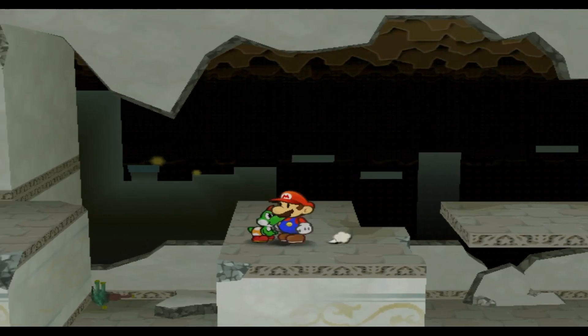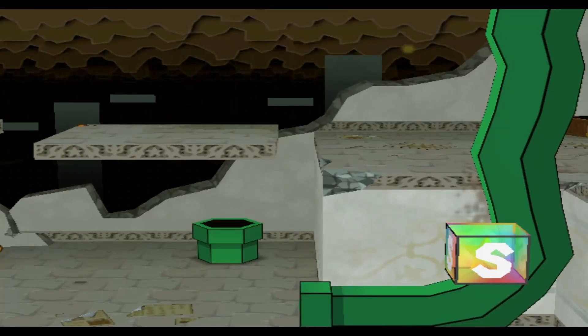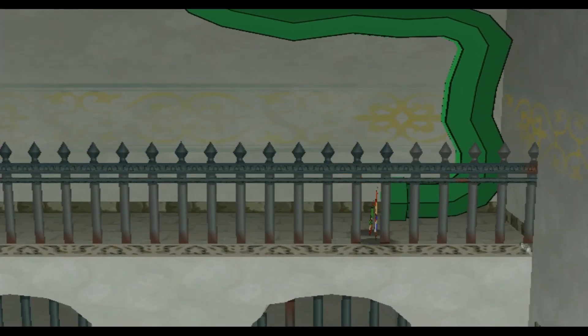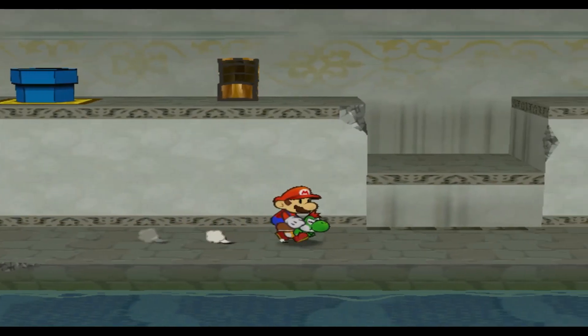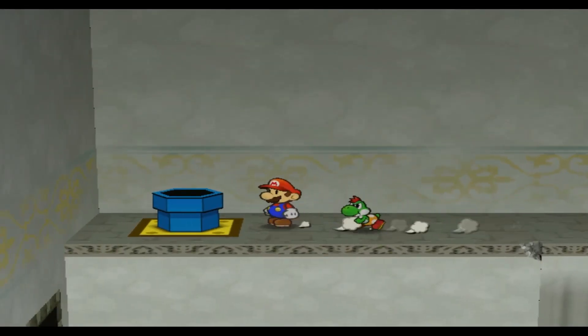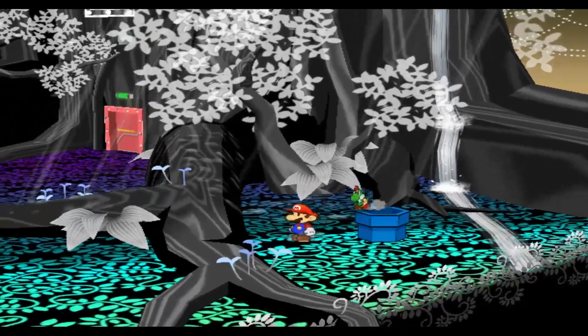Now that we've taken that detour to Glitzville, we've got to go right back down into the sewers. Luckily one of the pipes does lead directly to the tree, but if you have not figured out the fast travel system, then you're stuck going to the area just outside the Thousand-Year Door in order to go to the woods, and still have to go through screen transitions which have enemies on them.